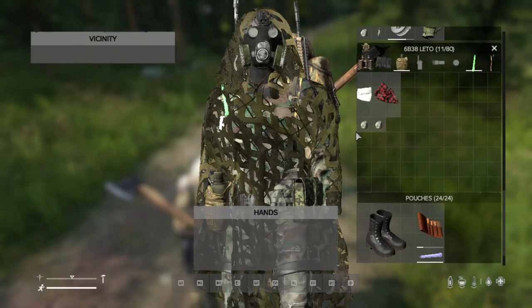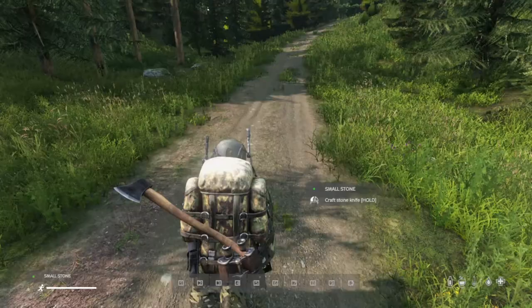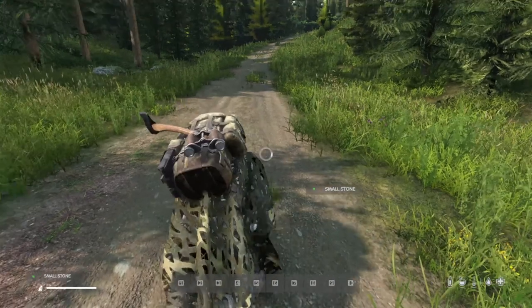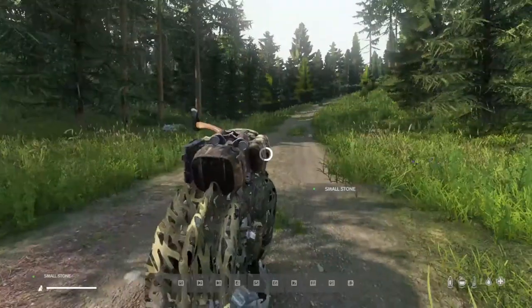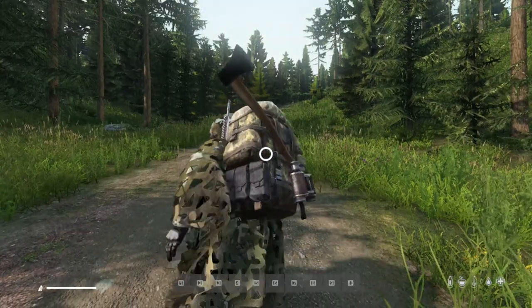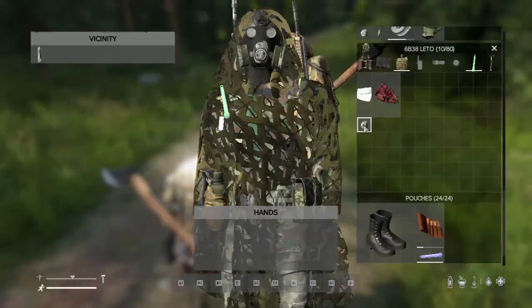To create a stone knife, take one stone into your hand, drag the other one in, and you'll get the combine option. Hold down the left mouse button and select 'craft stone knife'. These stone knives aren't the most durable - they will run out of wear pretty quickly - but they will get the job done.